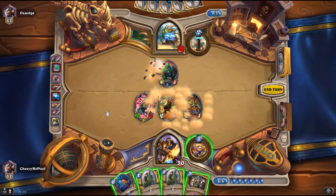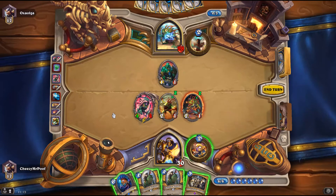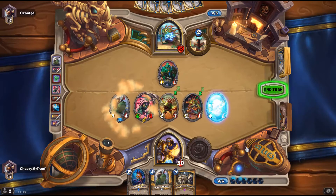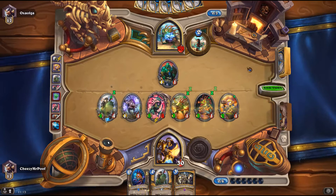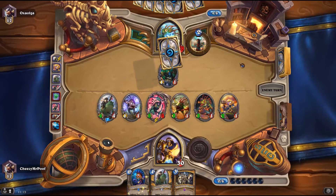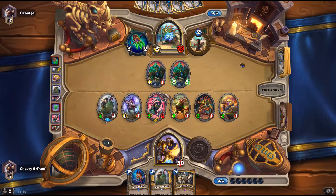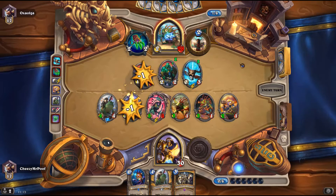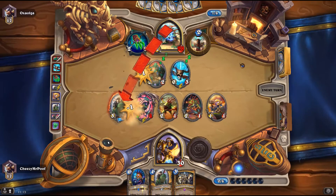Those are not the best Murlocs I could have gotten. Let's get more Murlocs. That's pretty good. I mean, he can Lightning Storm my whole board, which is not so good. Jade Claws — okay, that doesn't kill my whole board. Manatide Totem — that doesn't kill my whole board.